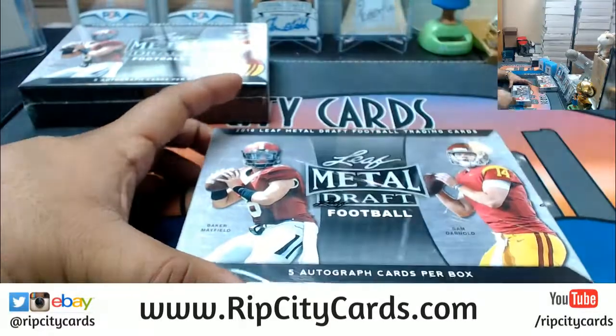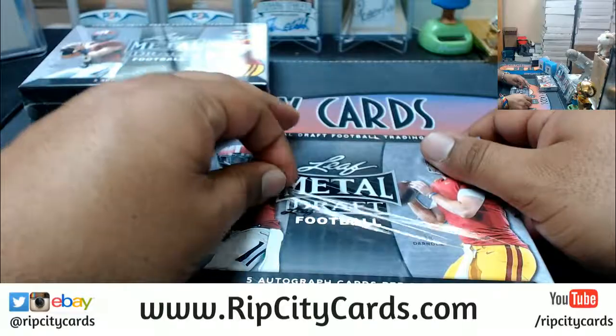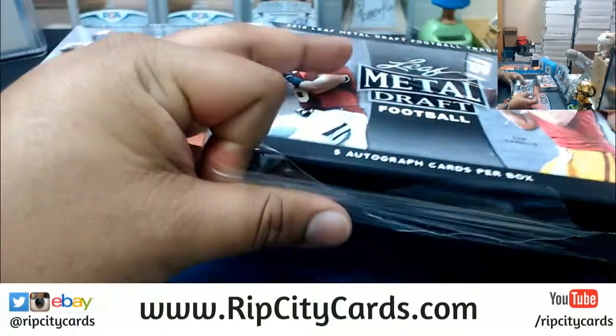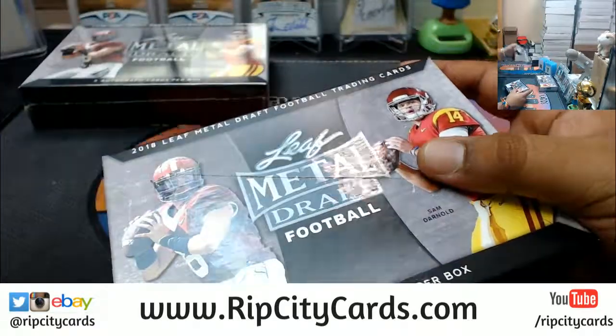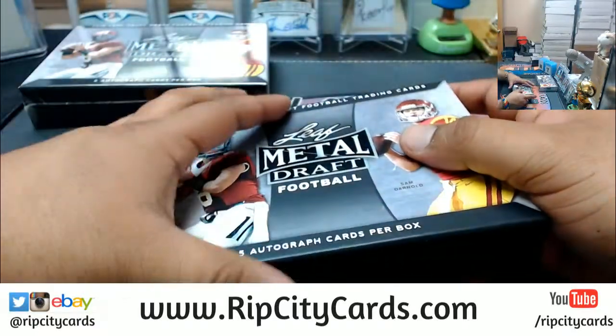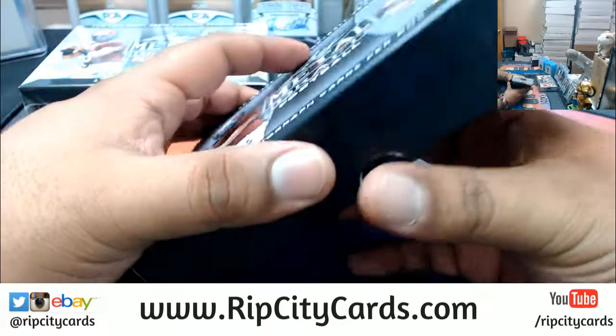See what we got here — we're looking at five autos per box in Leaf Metal Draft Football. In Score Football there are four autographs; in Elite Draft Picks Football there are five autographs per box.